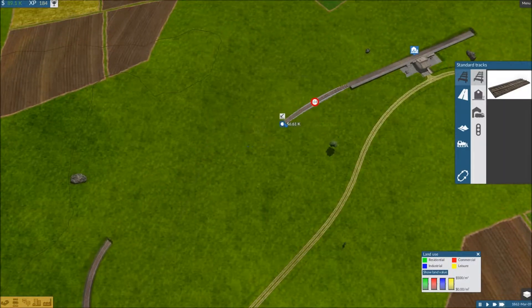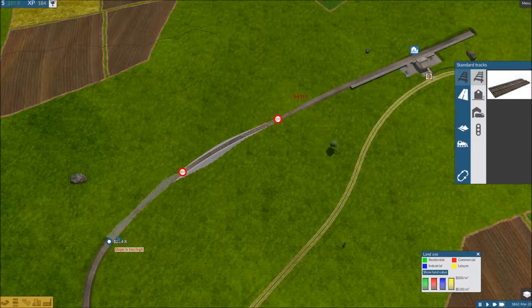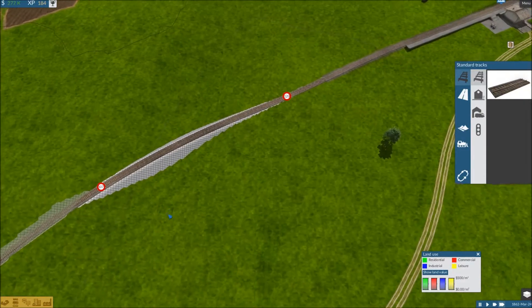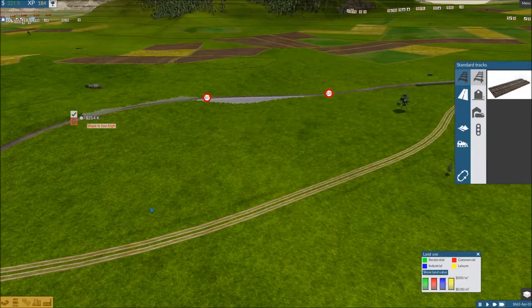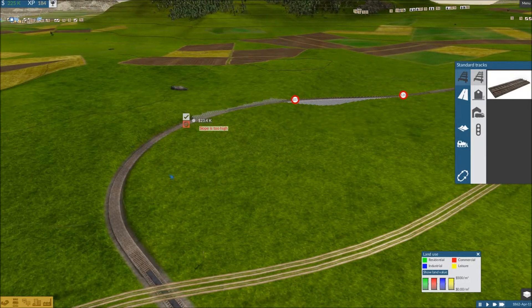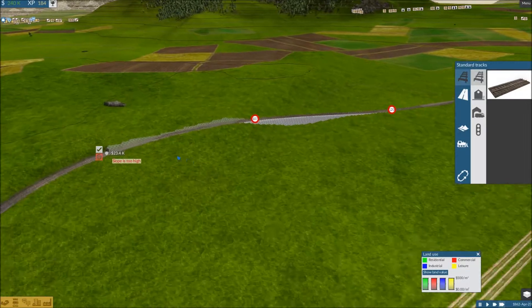What the heck is that doing? Why is that doing that? It's a bit silly. I mean, I guess that's flat-ish. There's this contour line here, so it is a bit of a hill right here that I went up and over. Slope is too high.